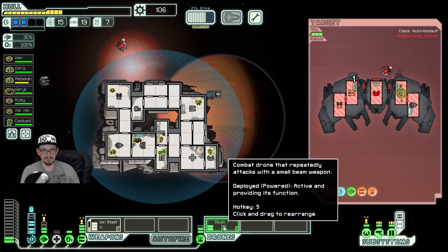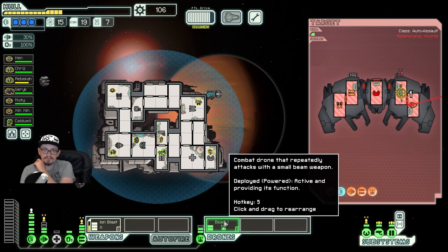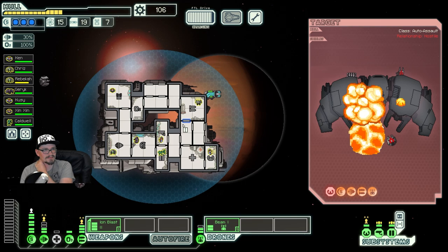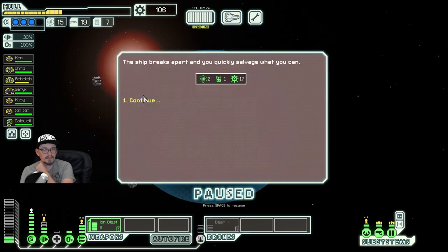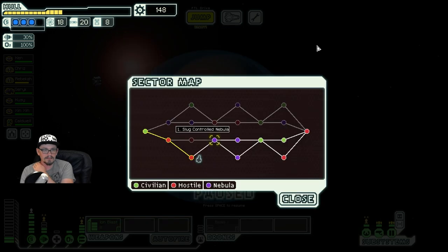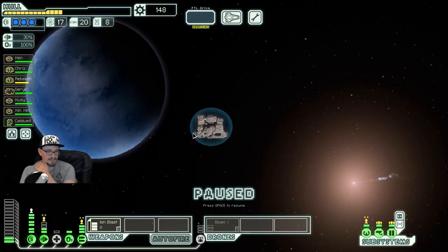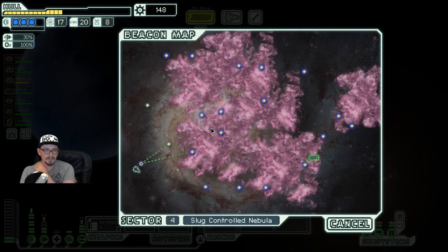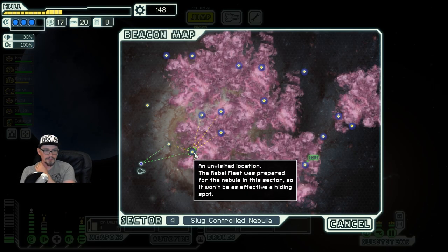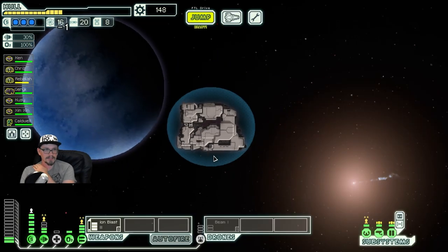I think we got this one in the bag. That was clean. Living it up. Let's take a peek at the slug-controlled nebula here. No stores in sight — I'm going to make one jump and if none of these are stores I am upgrading my ship. I'm really holding out for any kind of usable weapon.